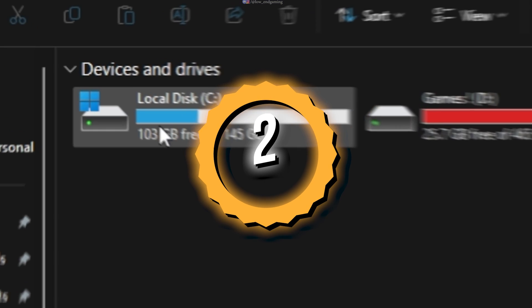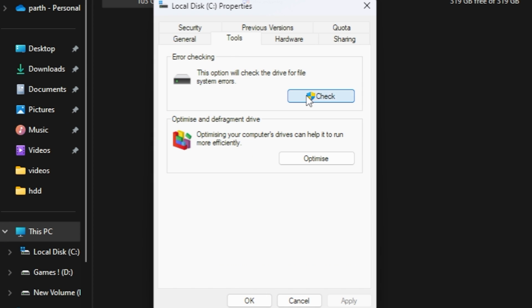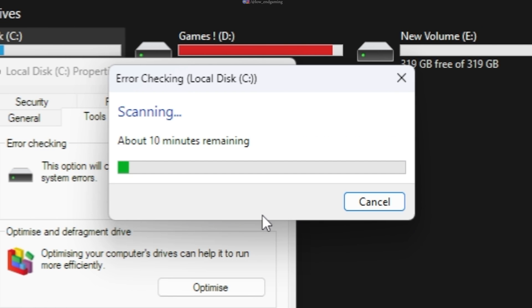Go to My PC, right-click on the disk and go to Properties. Under the Tools tab, click on Check, and this will automatically check for any disk errors and resolve them. Do this for every disk present on your system.